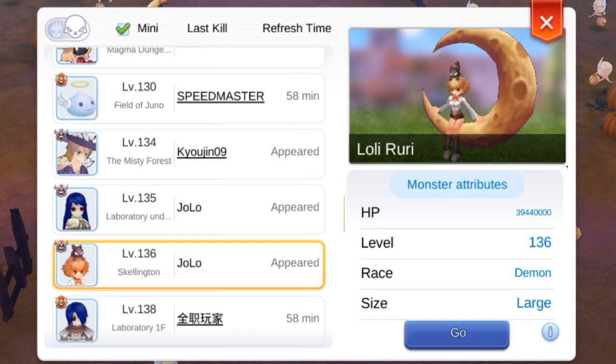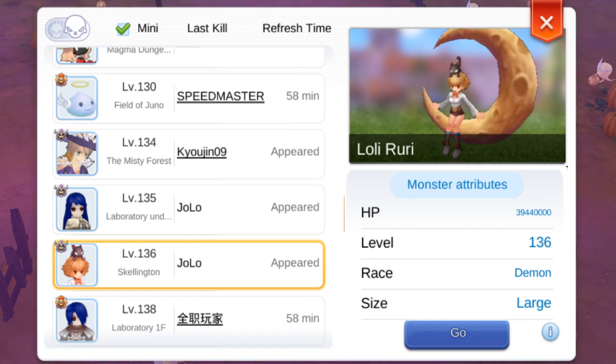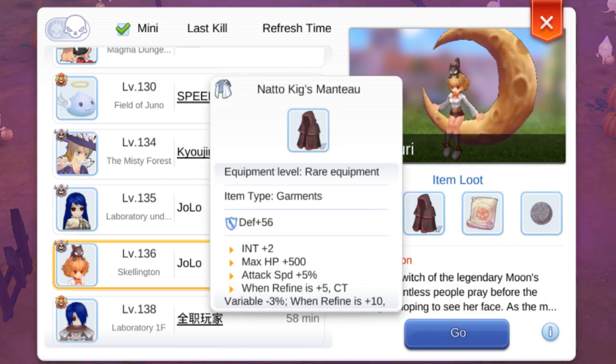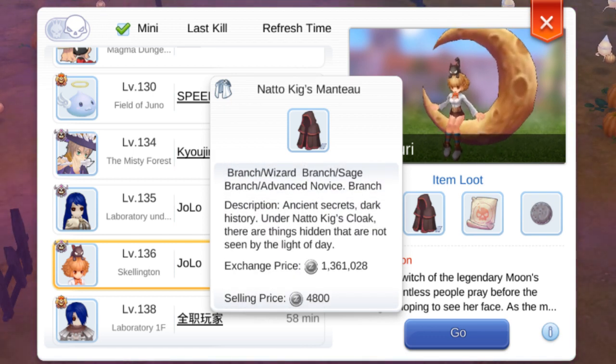This means that even with the miniboss HP shield, our MS can still deal full damage. Even Tetra is usable and can deal up to 1.3M damage. And we hunt Loli for the expensive loot, Natokig. Current price is 1.3M in C server.